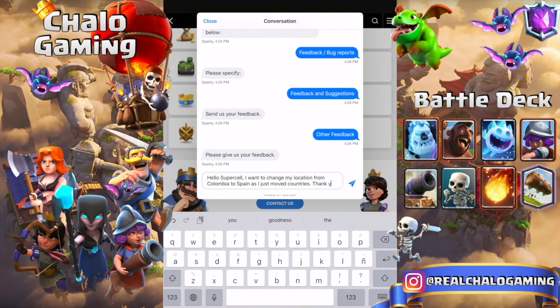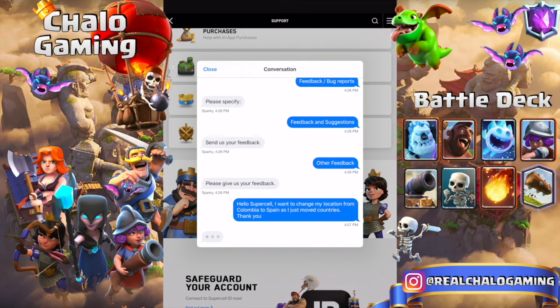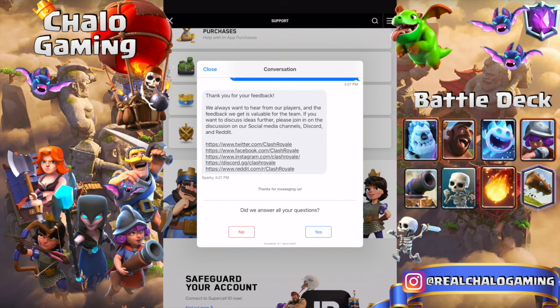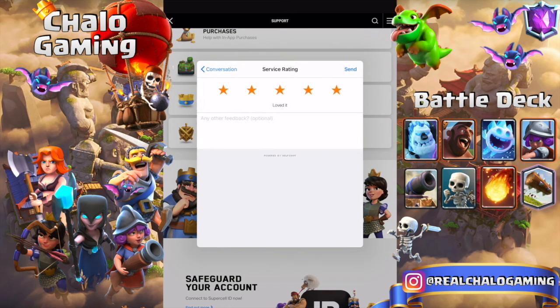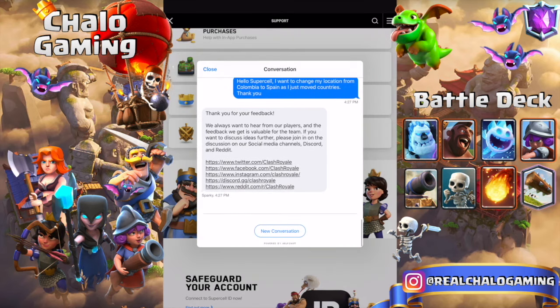Then you send it, and in around 24 to 48 hours you will hear back from them and it might work. If you click there once all the questions are done, you can give them five stars. If it doesn't work, you will be able to follow up and send them a message telling them to please change your location, but most of the time this will work.